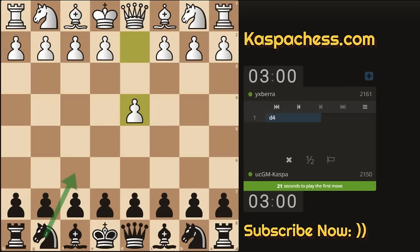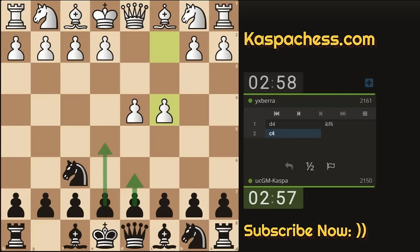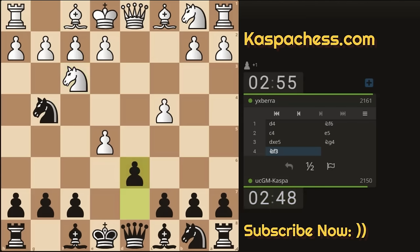I'm playing against a 2161-rated opponent and I'm planning to play the Reverse Tennison Gambit. If white plays c4 — yep, I knew this because of my opponent's rating; they like playing pawn to c4 on the first move. So now it's time to go d6, e5, and Ng5, starting with e5 first. This is simply the Budapest Defense, and it can be another way to play the Reverse Tennison Gambit.